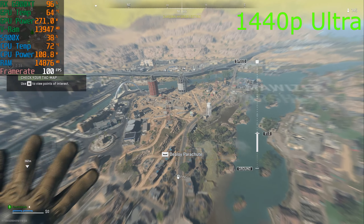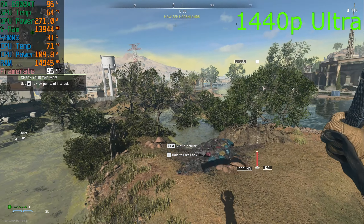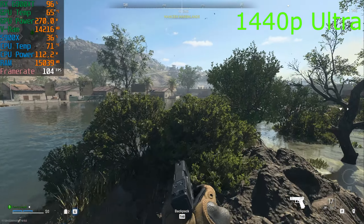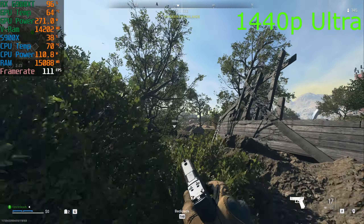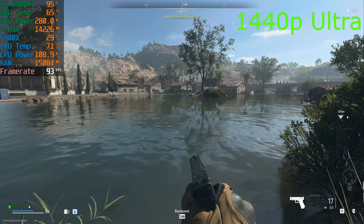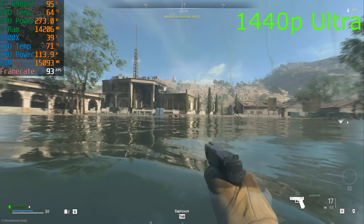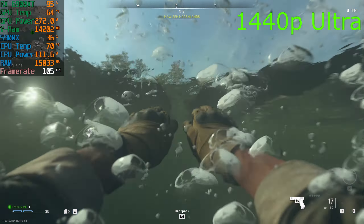Dropping in — it's pretty smooth. We're dropping down into the 90s: 96, 93. This is a pretty intensive area right here — 98, 97 — so it's dropping below 100. Going down into the water area, back into the hundreds. Okay.